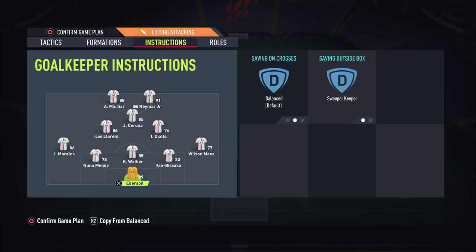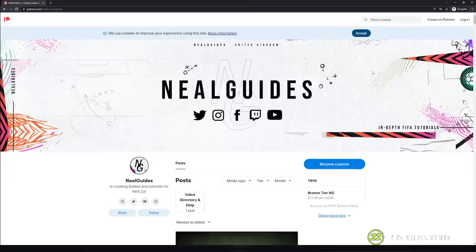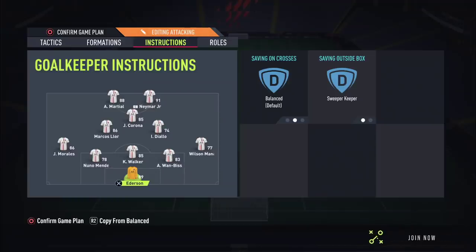That is the 5212 custom tactics and instructions. I hope you enjoyed this video. Don't forget my FIFA school Patreon at patreon.com/nogets — link is down below in the description. I'll create an attack patterns video on the 5212 on my FIFA school series, and maybe on Sunday show you a video on how to use this formation in attack. Thanks for watching, take it easy, catch you next time — peace out.